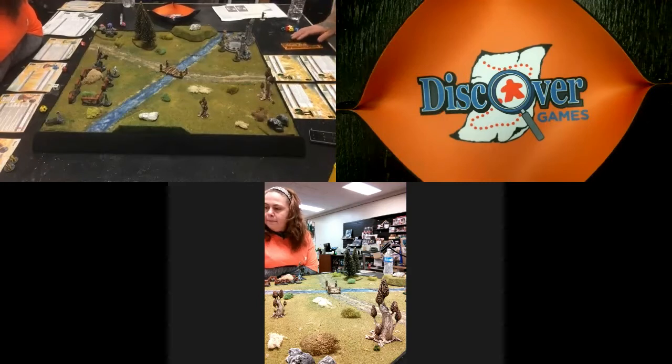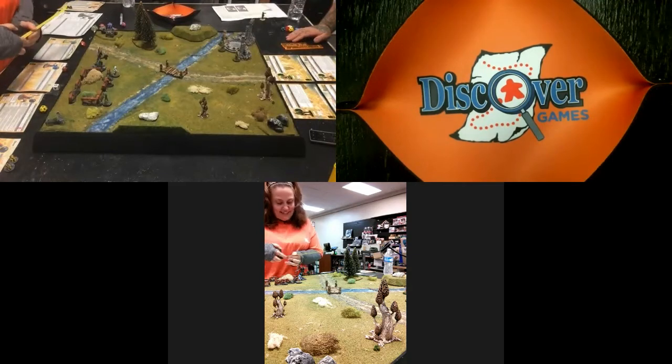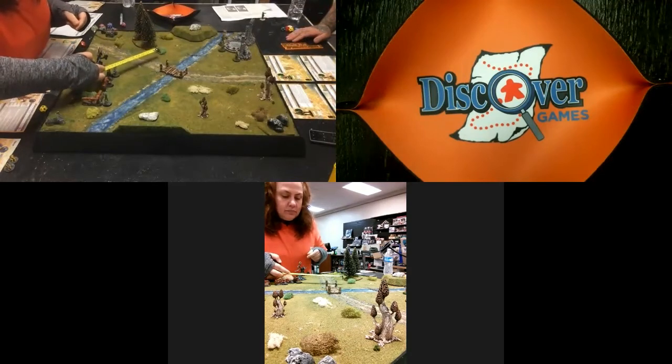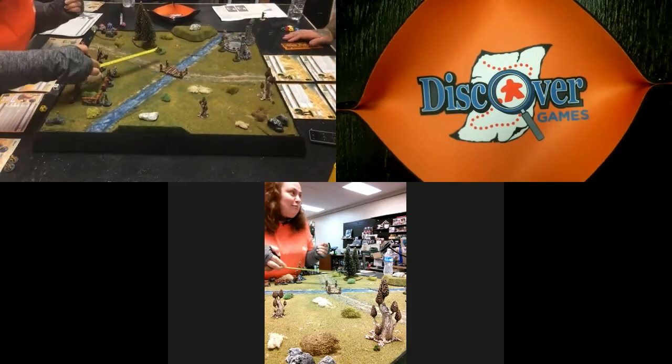Candace's leader, Black Rose — listed as 'leader' on her card — sets up next to the glowing rune station. Everyone is deployed. Adam uses the Infiltrate ability and moves his model seven inches forward after deployment, using the Discover Games tape measure.